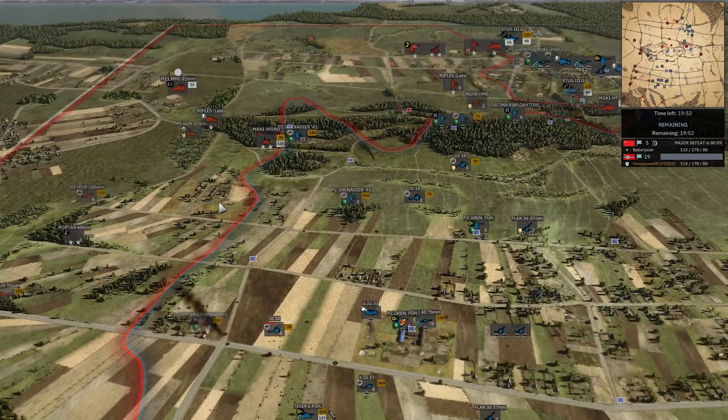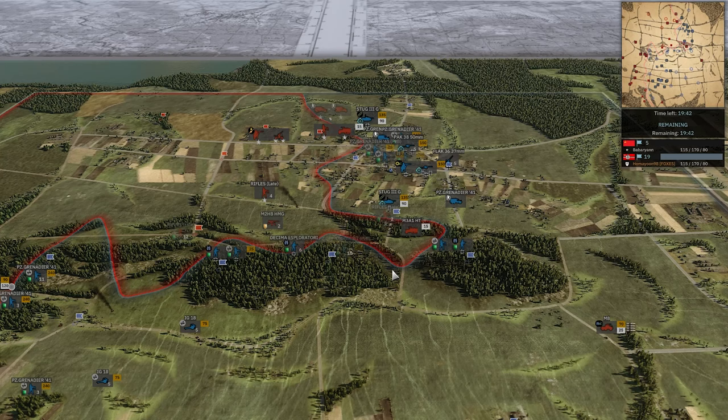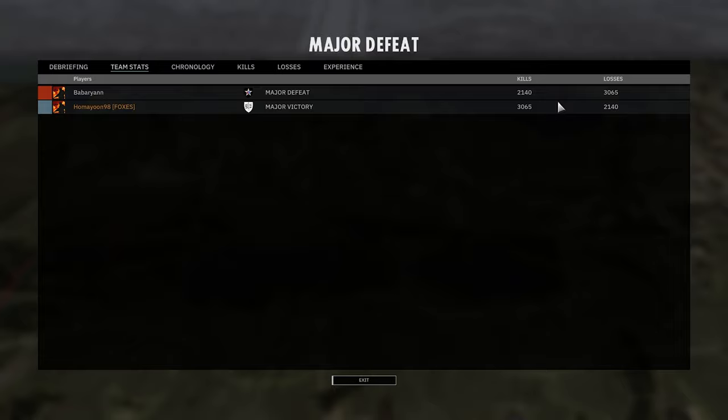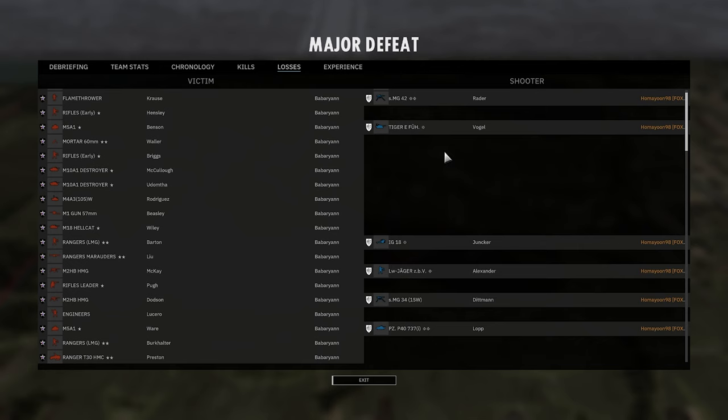19-5 and that's a win here for Homeyoon. 715th showing its strength again, clapping a very strong division in 2nd Infantry, who just couldn't keep up. 3,065 to 2,140 — Homeyoon showing his aggression is always hard to stop. These heavy tanks did a lot of work actually. I still think they should get buffed — go ahead and increase the price by 5 or 10 points, that's what it takes.